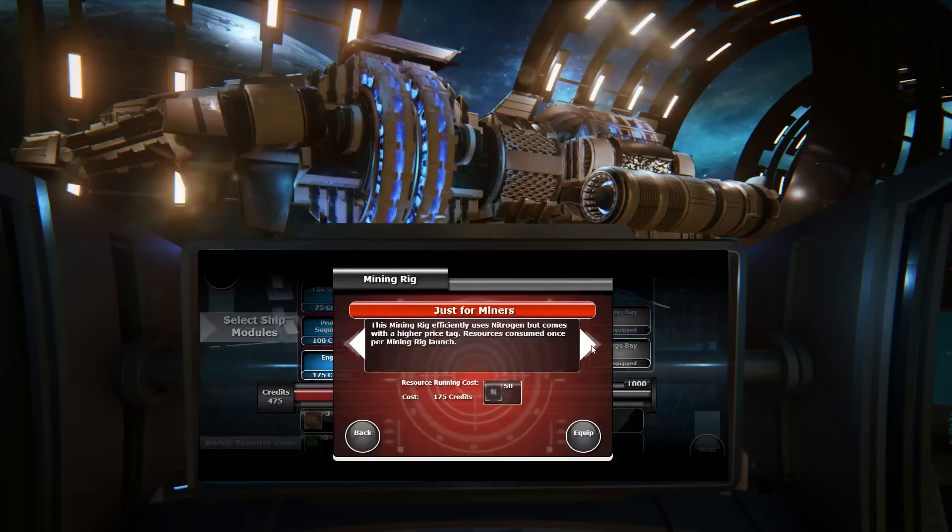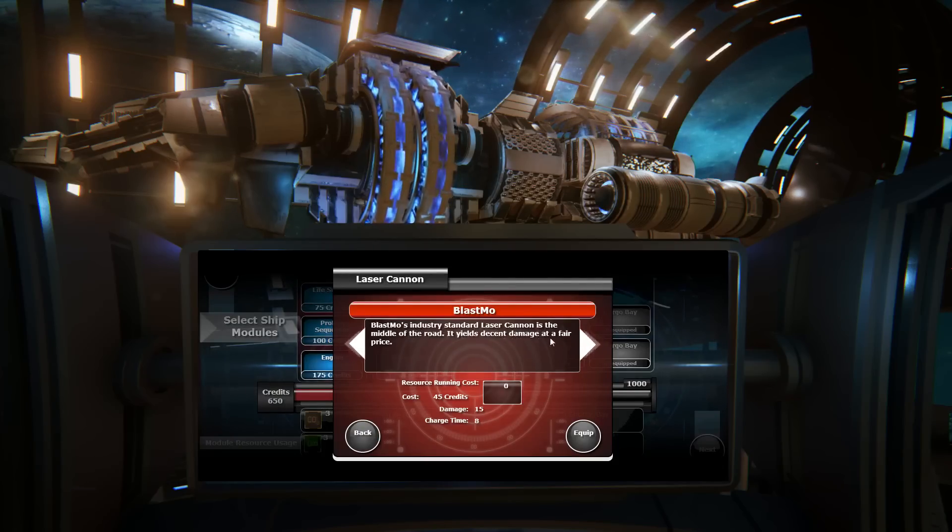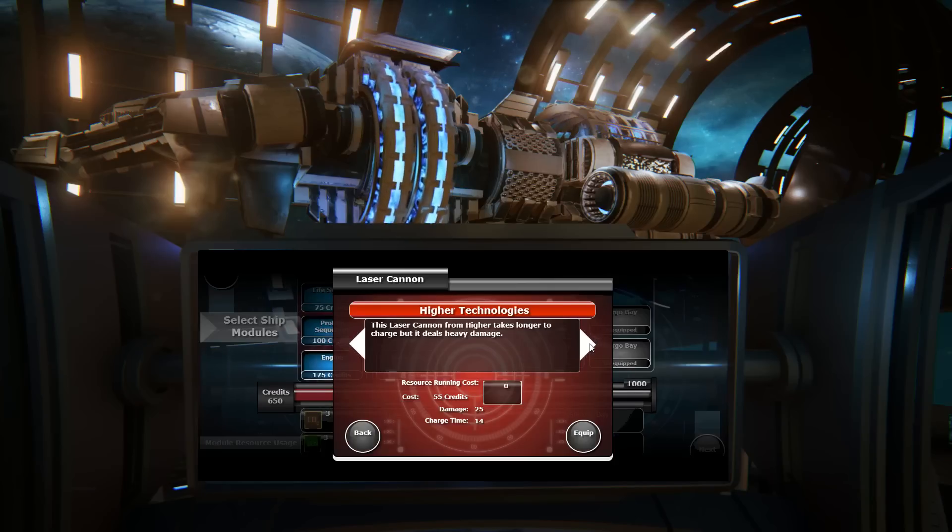You've got to pick your lasers, your shuttle, your mining rig, your mining probe, your food dispenser, your life support — all of these use different resources. And once you've picked everything, you then head off on your journey.